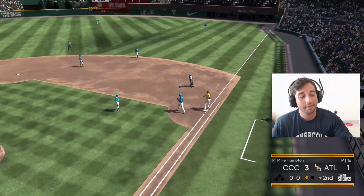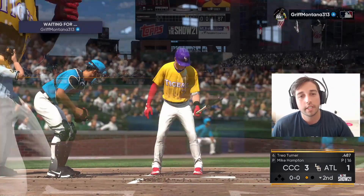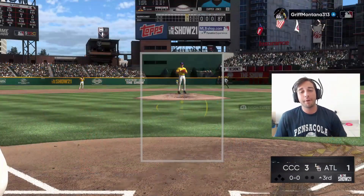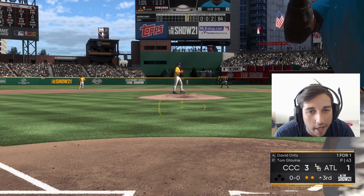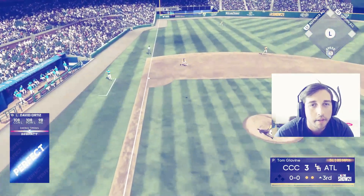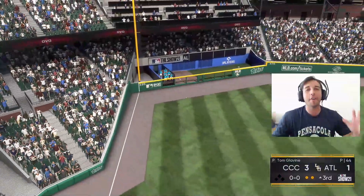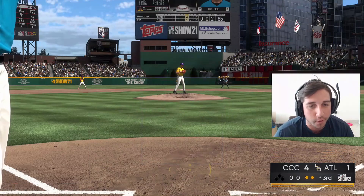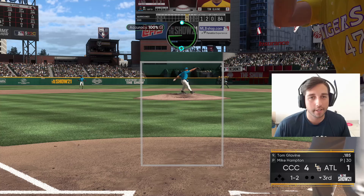Against the lefty we also eventually get to face a righty, which Ronnie is better against. Cutter middle in — strike three, we get him chasing. Shut down inning for us, now let's go hit. Then Big Papi with a perfect swing — no doubt about it off the foul pole, and it was a slider away. What a great swing — we take a four-to-one lead!